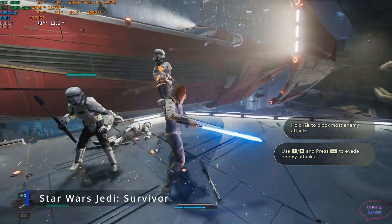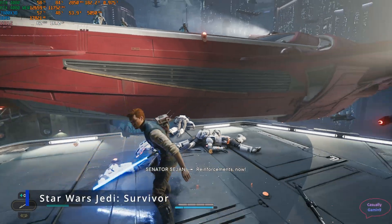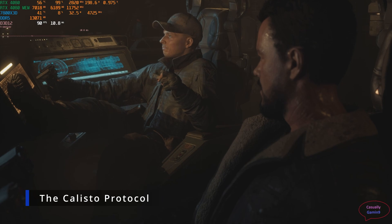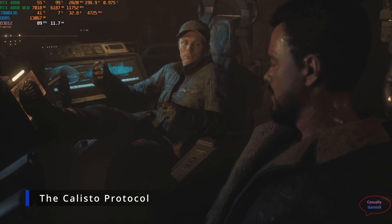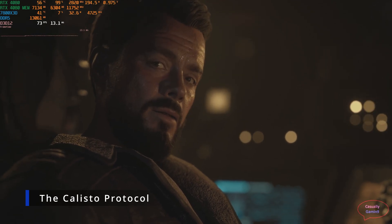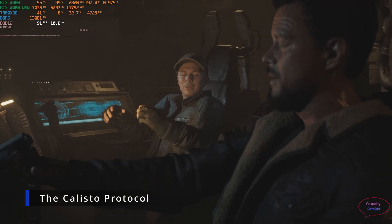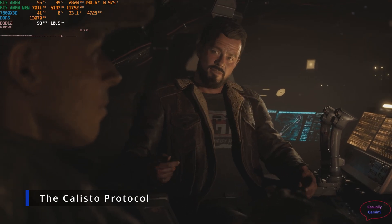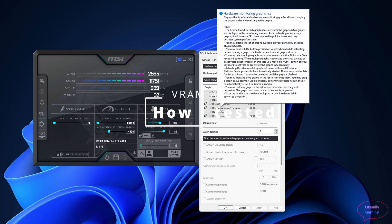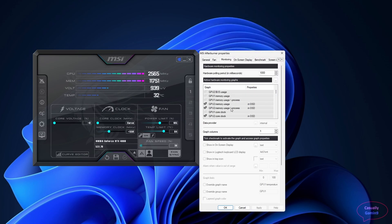Most likely the VRAM allocation is more than twice what older games needed. Some games will require more VRAM than others. This is The Callisto Protocol, one of the best-looking games released in the past six months. Before I start with VRAM usage in games, I will show you how I check the actual values. I'm using MSI Afterburner to monitor in-game memory allocation with GPU memory usage per process enabled.